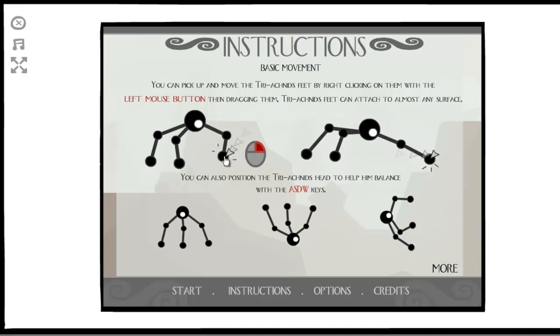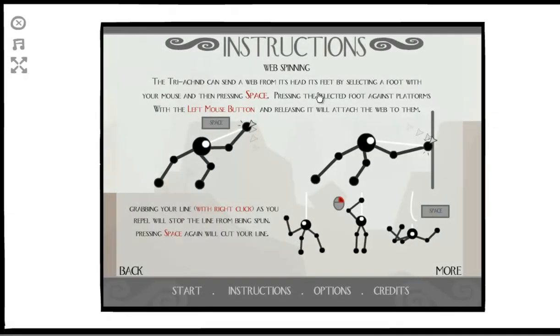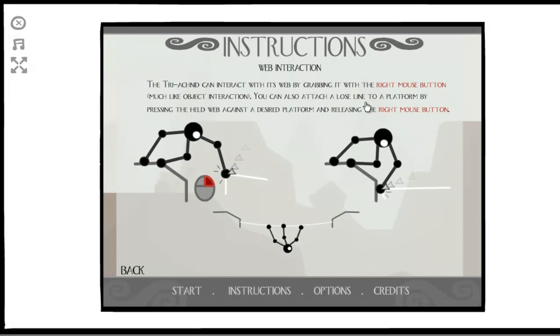The controls have you picking up each of Triacnid's feet and moving them - he can stick onto whatever - then you move the balance of his head with WASD. He can pick up objects with the right mouse button and stick them in his mouth to carry them around or eat them, depending on the object. You can also spin a web by pressing space and stick it to things to kind of hang off of it. You can grab your line with right click to stop the line from being spun, so you can go down a cliff without killing yourself.